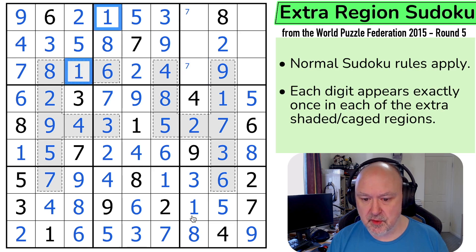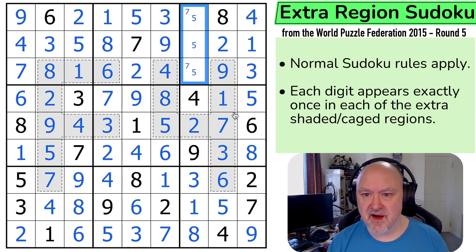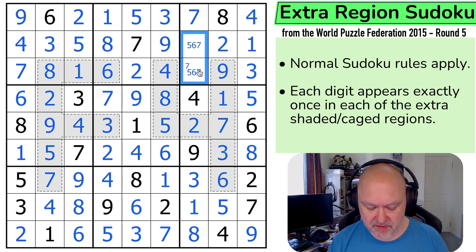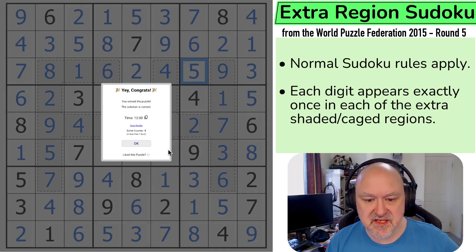Let's jump to the column because it'll be faster. These are 3 and 4. The 3 is looking across making that the 4 and that the 3. So these are 5, 6, and 7. There's a 5 and 6 already in the top row, so I put in the 7. I'll just change this to a 5-6 pair. The 5 looks across making that the 6, that the 6, and that the 5. That is my time!